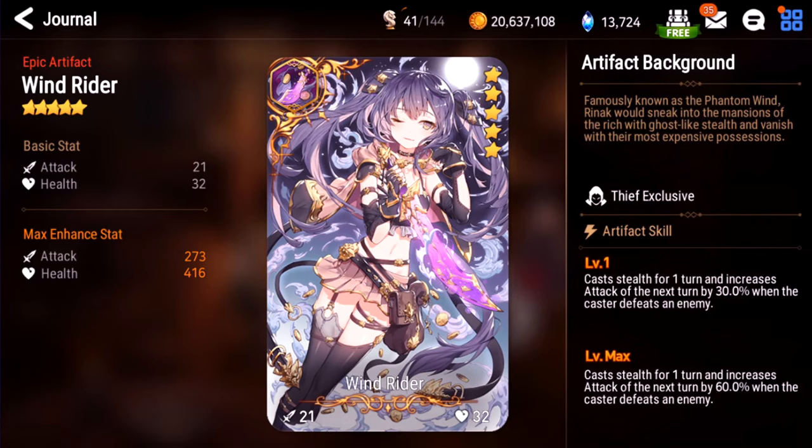Windrider. Everyone remembers this because it used to be super rigged with Sez where he'd one-shot your entire team with one S3. This is still pretty good — increasing attack by 60% is ridiculous. The problem is the condition is you have to defeat an enemy, so it won't proc all that often. You need to run it on a Thief that can reliably one-shot someone, like a Cid or a Coley. On defense it's useless because they'll bring bait. On offense you could theoretically use this. I'd give this one a B+.